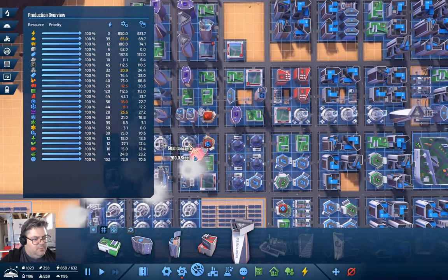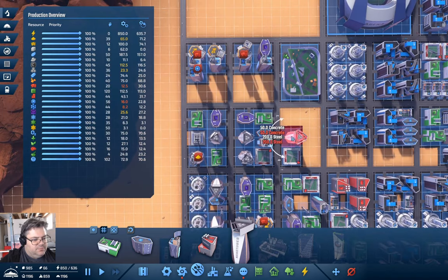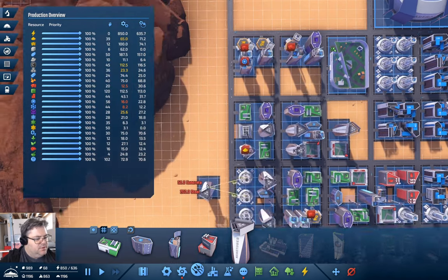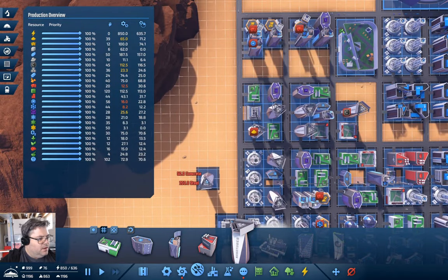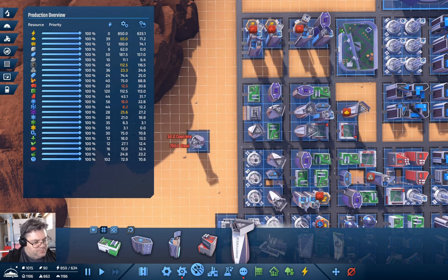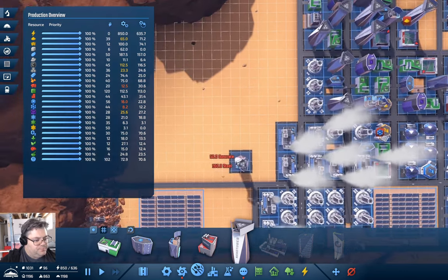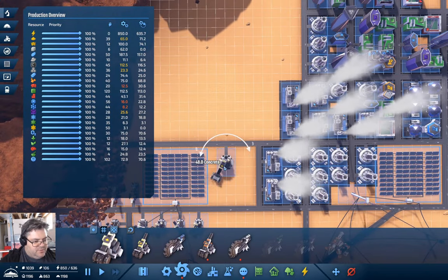We need a little bit more of that too. Nanotubes — I need one more of those but I don't have the steel for that. I also need a sand mine. Let's go in here and put a large sand mine.